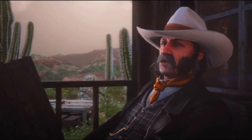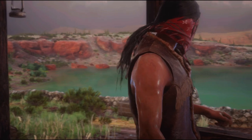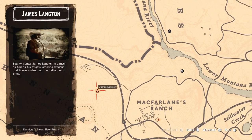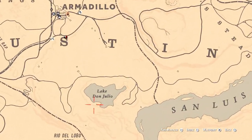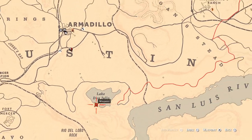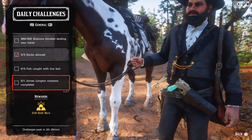One James Langton mission needs to be completed. James Langton is usually by Lake Don Julio, or not far away from McFerrin's Ranch. He could also be at this other location. Go to James Langton and accept one of his missions — obviously complete it as well.